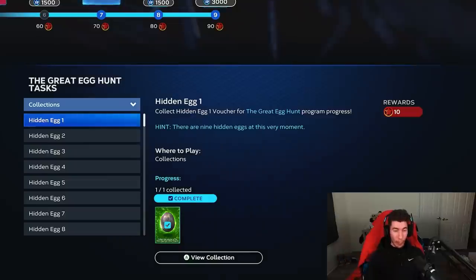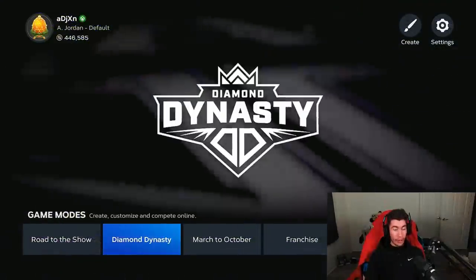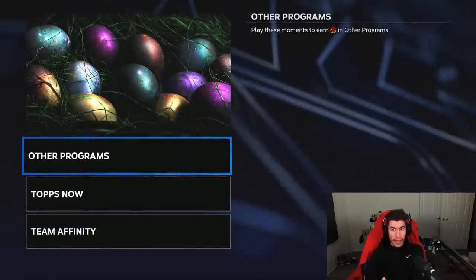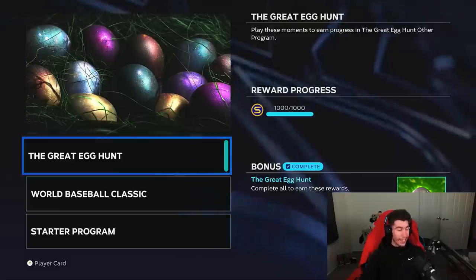Starting with hidden egg number one, we're going to take a look at the hint. It says there are nine hidden eggs at this very moment. The keyword for this one is 'moment.' So we want to go back to the main menu, completely exit out of Diamond Dynasty, and when you're on the main menu, go down to moments under the quick play tab. Once it loads in, there are some Easter eggs — click on other programs and then click on the great egg hunt.